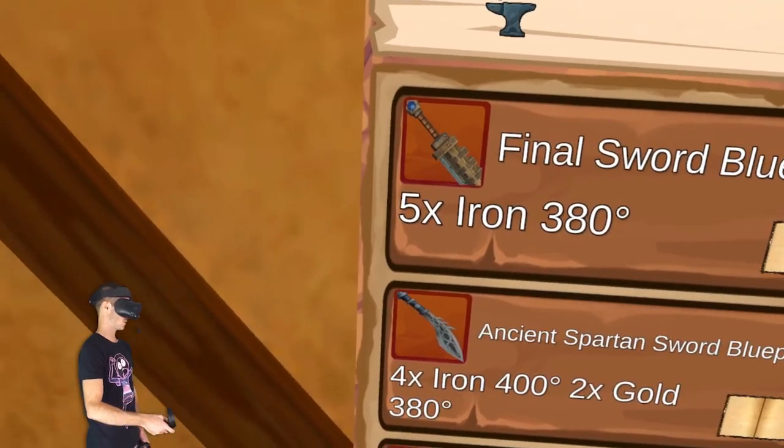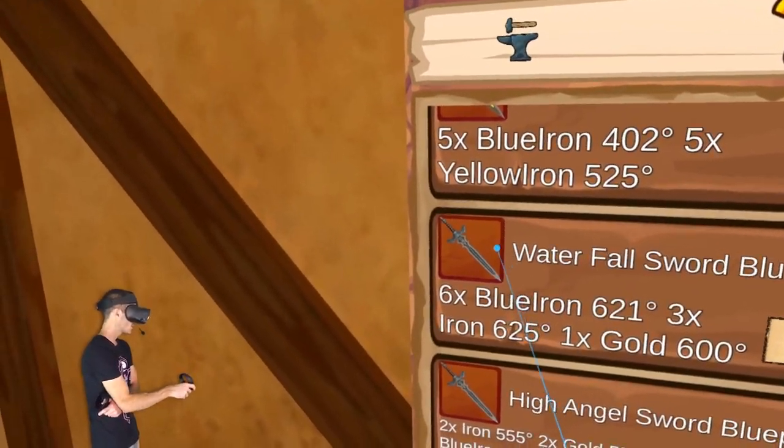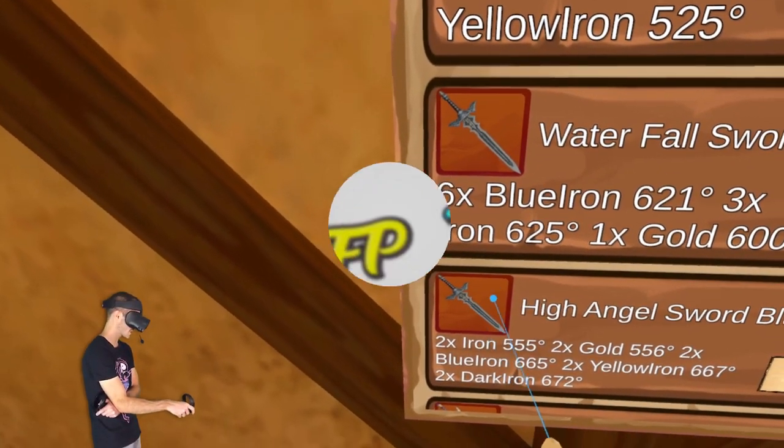Waterfall sword blueprint. Ancient Spartan sword. Hang on a second — these two swords look exactly the same.